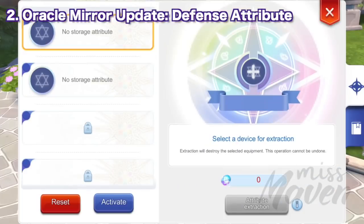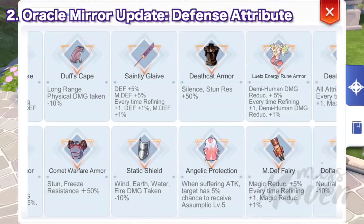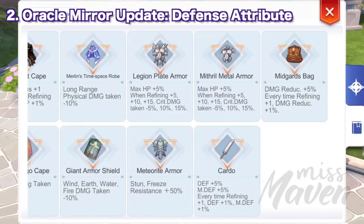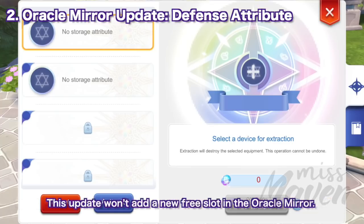Next, we have a major update to the Oracle Mirror system wherein we can now extract and activate defense attributes from equipment. The new extractable equipment for defense attributes includes several new options. This means we can now activate one attack attribute and one defense attribute at the same time. However, this update won't add a new free slot in the Oracle Mirror, so if you've already used up two free slots for attack extract, you'll need to either delete one or buy another slot using BCC for your defensive extract.